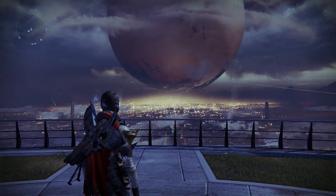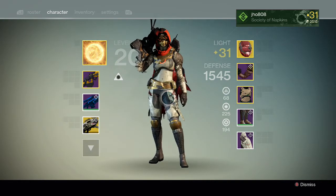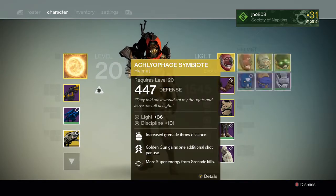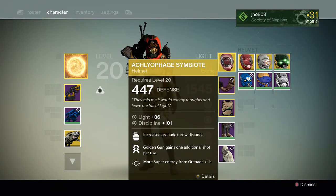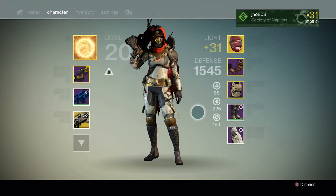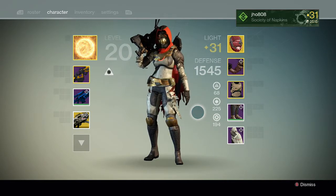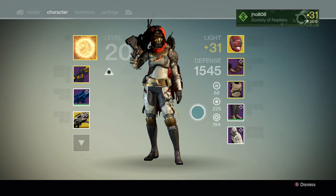Anyways, let's get into this video. I'm going to show you guys my Raid gear from Crota's End with my Hunter. I'm probably going to keep the Aclophage Symbiote as my helmet of choice — really love this helmet. It gains an additional Golden Gun shot per use of Golden Gun, which is really good. Always love it especially in PvP, in the Crucible. It gives me the potential to get four kills with my Super, which is very helpful.